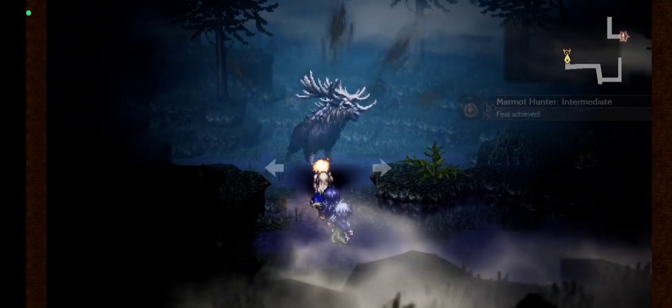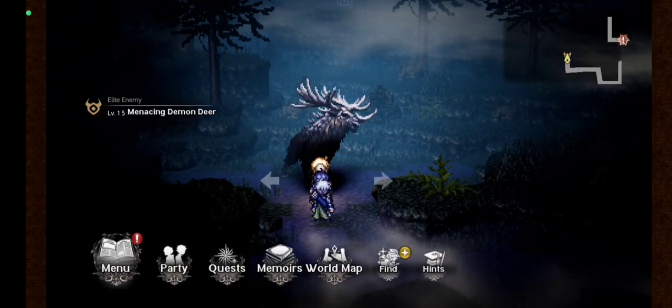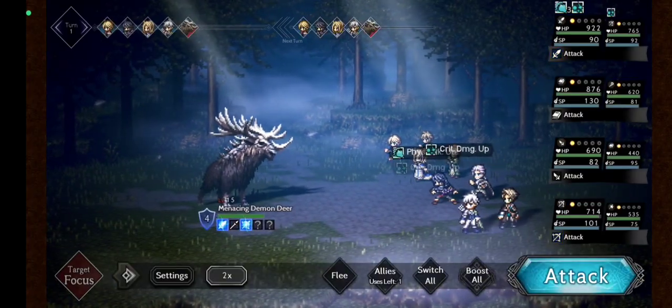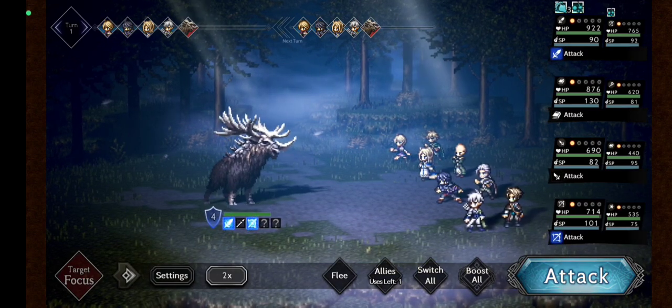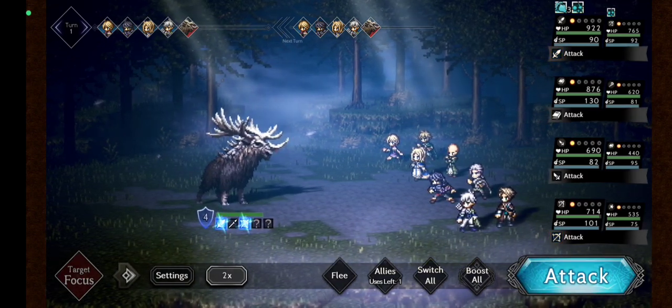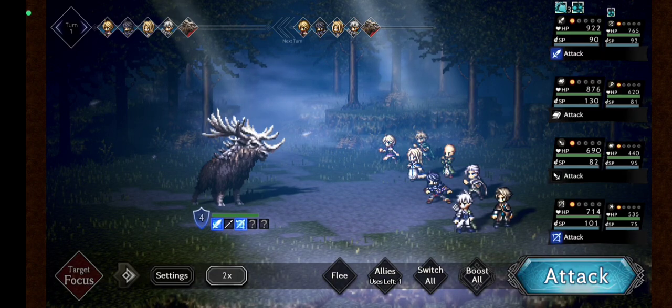I'm gonna try to beat the Manessin Demon Deer, level 15. Its weaknesses are sword, spear, and bow.